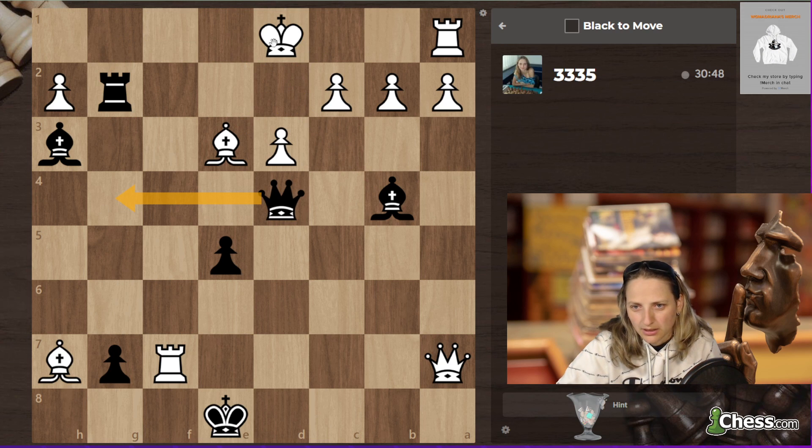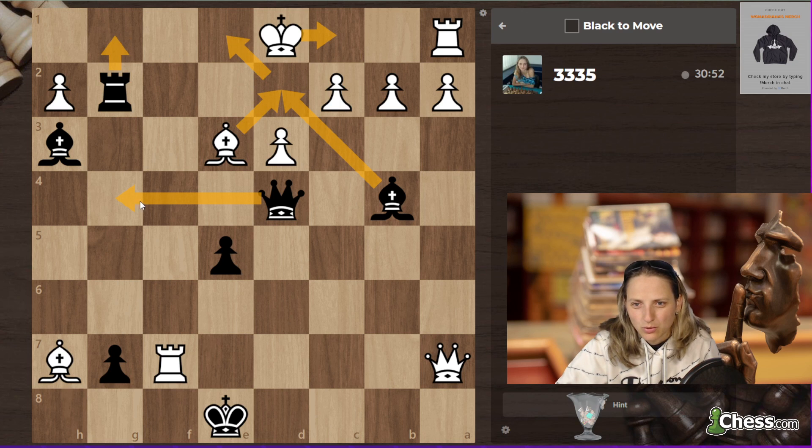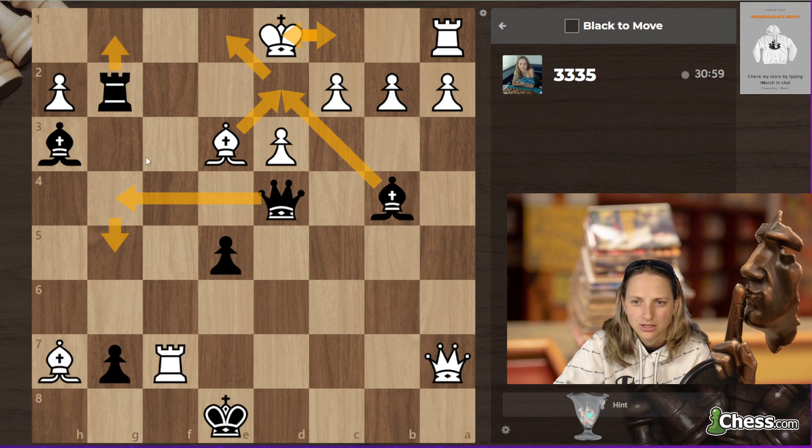We don't need to take the bishop in the end! So after this check, bishop e1 — and now we don't need to take the bishop, we have an in-between check. So if king b1, checkmate on e1. But if king d1, we bring finally back this bishop — this looks like checkmate. Now I'm confident!